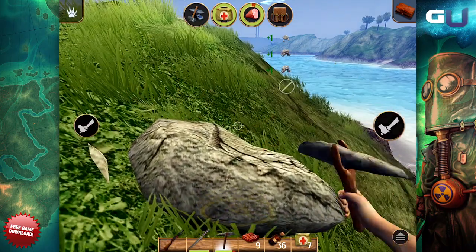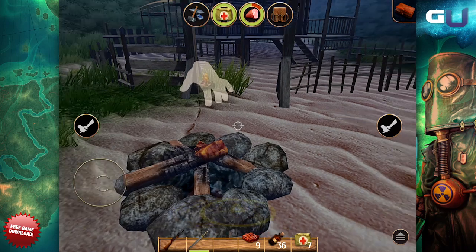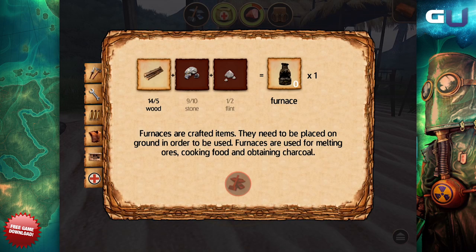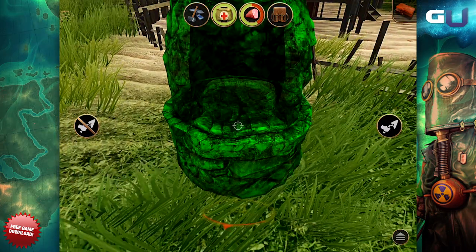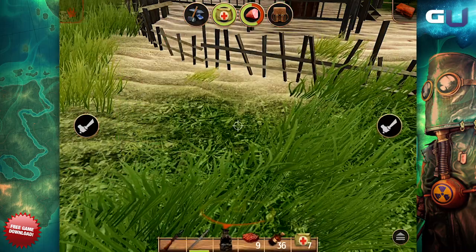Once we have finished mining, scavenging and chopping, we can make our campfire. This is the key to staying warm at night as well as warding off predators for the most part. Now we can go ahead and build our furnace where we will smelt metals and cook food — vital to surviving Radiation Island. We now place our furnace and our campsite is all set. Thanks for watching and coming to GamerU.